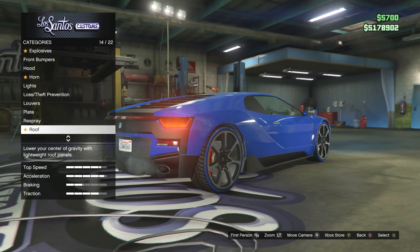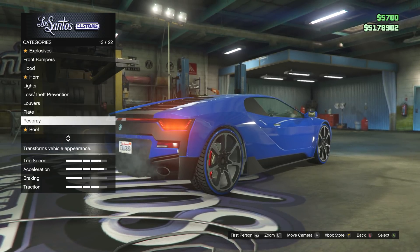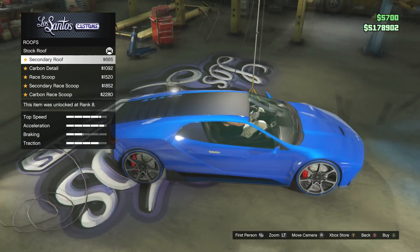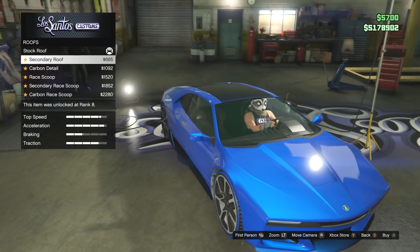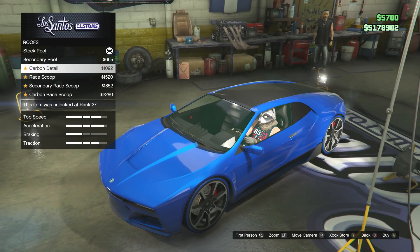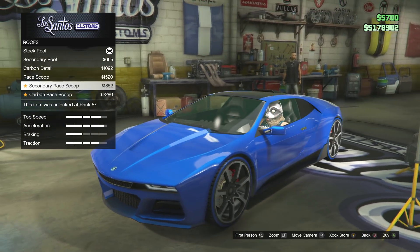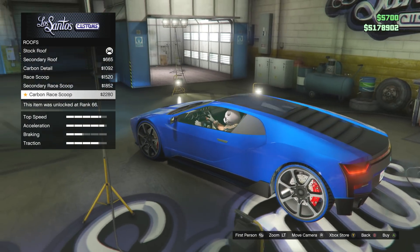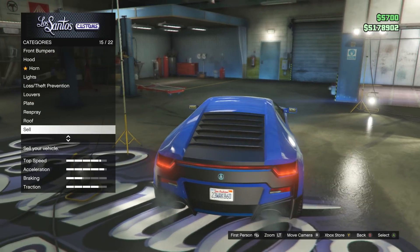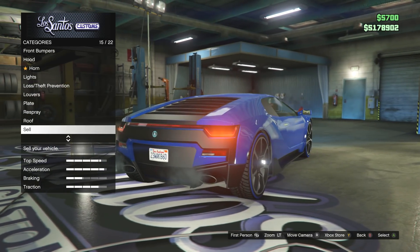I'm really enjoying this DLC and it's great to see that Rockstar have listened to us complaining about prices, because some of the cars are actually a little bit cheaper than normal. What would we do — we keep the roof? I actually like it the way it is without it. But yeah, the cars are a wee bit noticeably cheaper, which is okay.